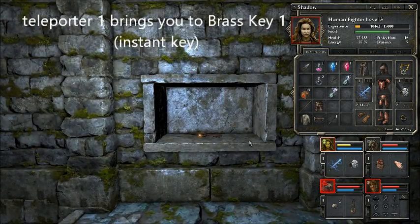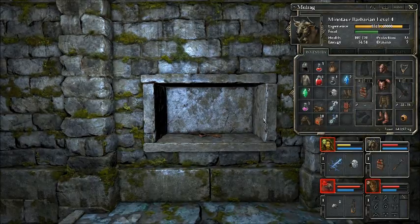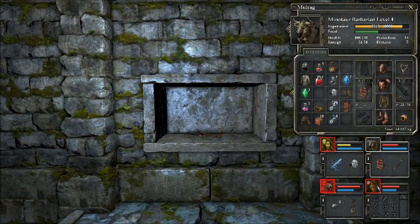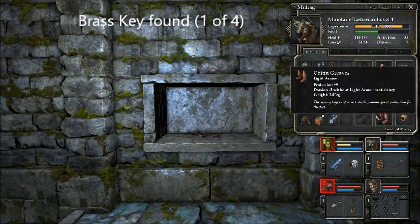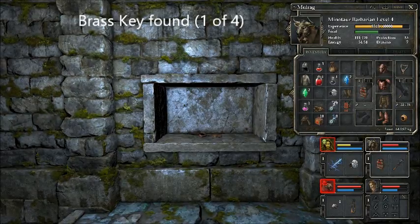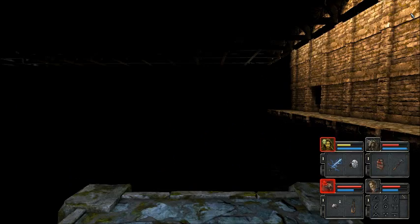Here's brass key number one. A Minotaur had a backup weapon - he's got a backup weapon! The weapon we had got nicked by that horrible toad - I was really cheesed off about that. But we've got a backup weapon, which is why you always need one ready to go. So now we've got two keys - a mine key and a brass key. Actually, we've got three brass keys.